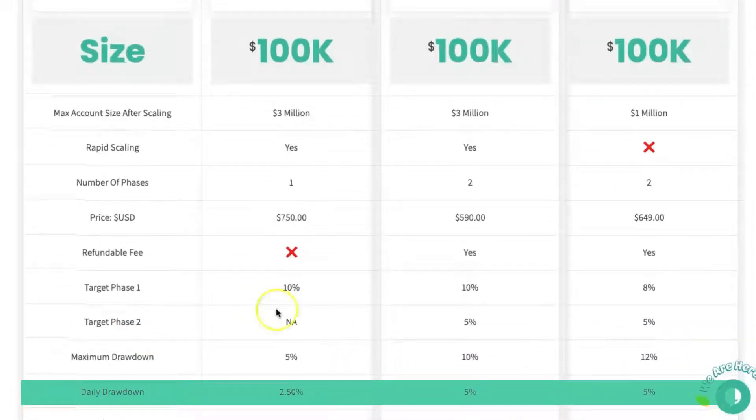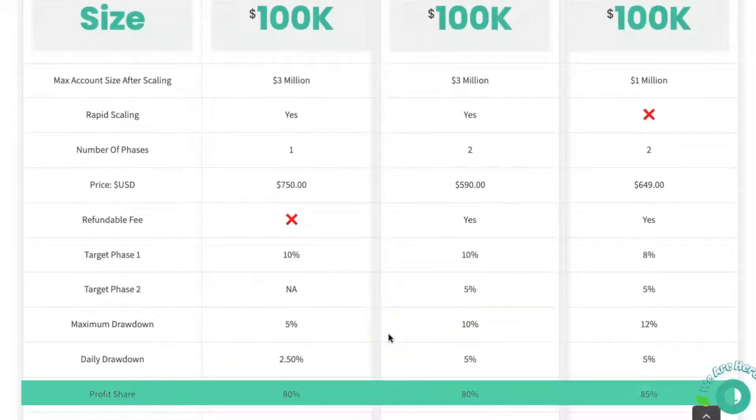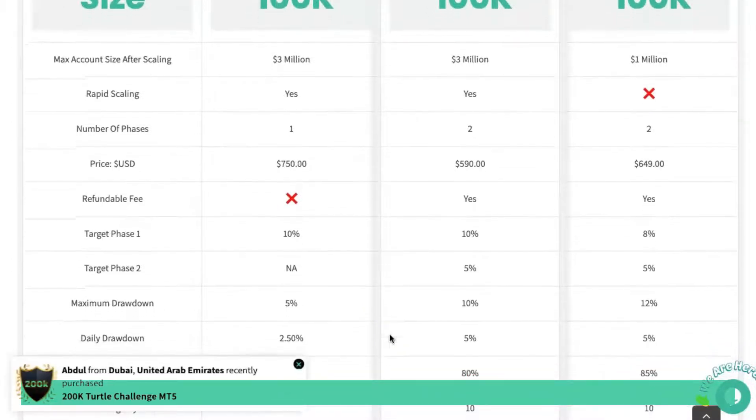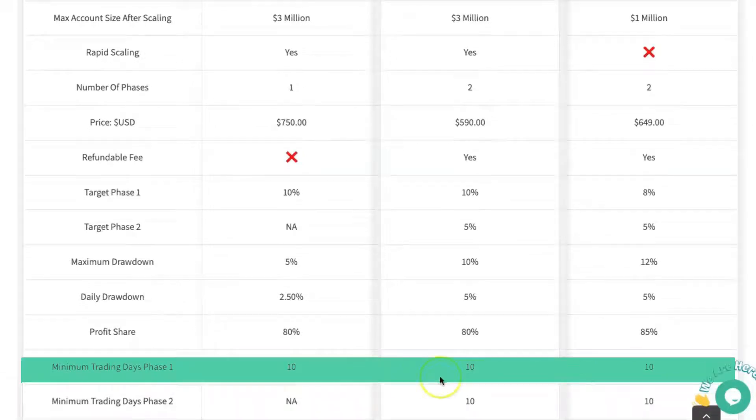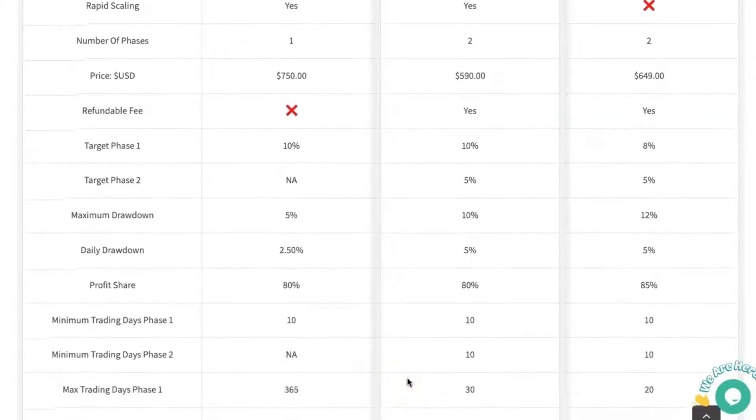The daily drawdown for the Turtle is 2.5%, and 5% for both the Traders with Edge Hare and the Trading Capital. The profit share is 80% for Traders with Edge, and 85% with the Trading Capital. The minimum trading days for phase one is 10 days for all accounts. For phase two it's 10 days for both the Hare and the Trading Capital, but there's obviously no minimum trading days for the Turtle because you'd be on a funded account by then.